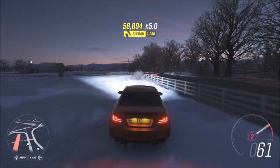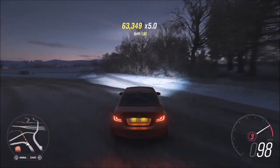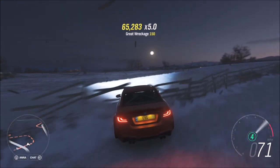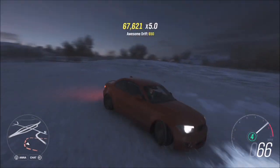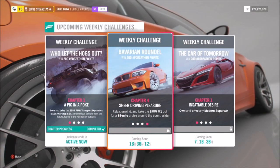At the airstrip you can get drift skills, side swipe, wreckage, road close, air skills, speed skills — all sorts. You can complete this challenge in one hit: get 100,000 skill score multiplied by 5 and you're done. Or you can do it over the course of a couple of days or the whole week — it's entirely down to you.